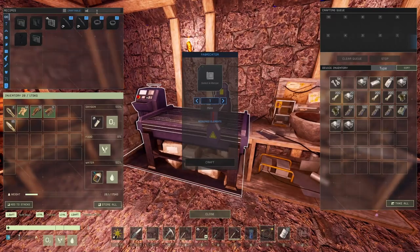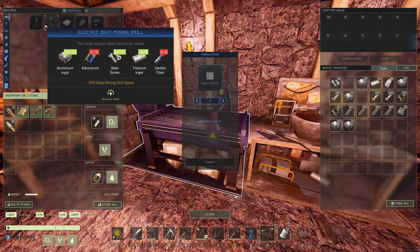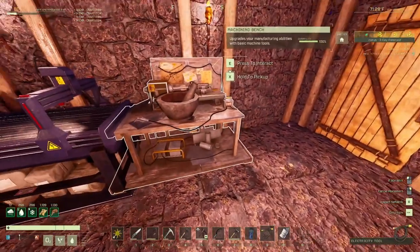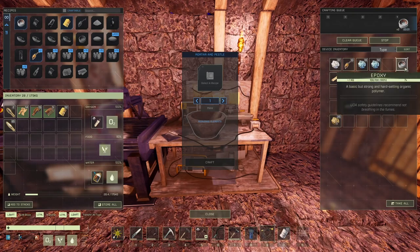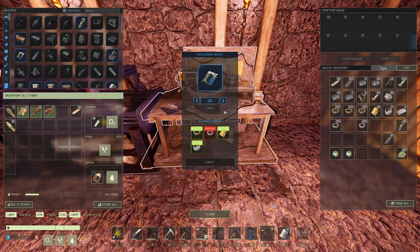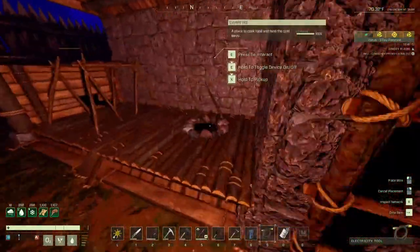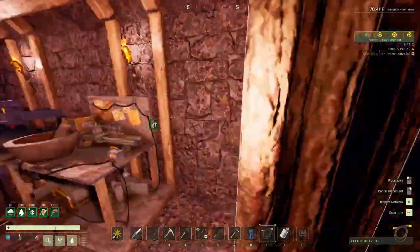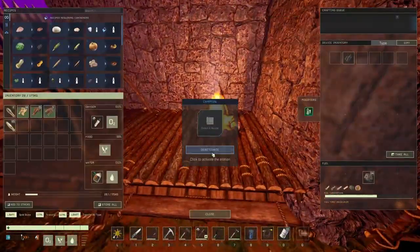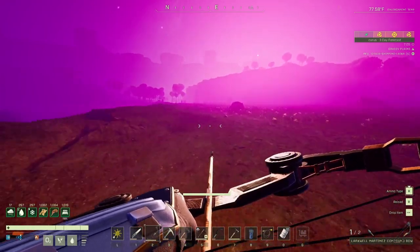We're going to see exactly what we need. Kind of covered with this one — we need the copper. Kind of covered with this one — we need the electronics. Perfect, give me those, thank you very much. Only the copper is missing and we're going to need something like 10 ingots — I don't think that's going to be an issue. I would like when I'm going to the aluminum to also go grab that 10-ingot drill, because it's in the same direction. Why not.